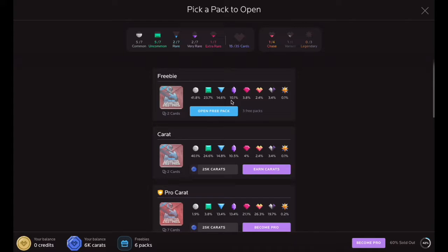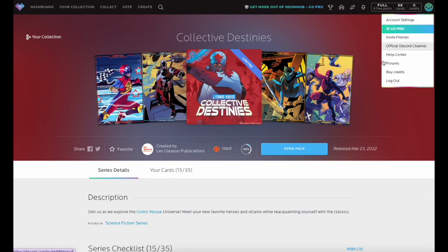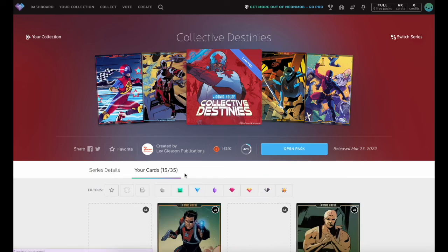The higher the rarity, the lower your odds of receiving that rarity type in a pack. There are five core rarities in ascending order: Common, Uncommon, Rare, Very Rare, and Extra Rare.